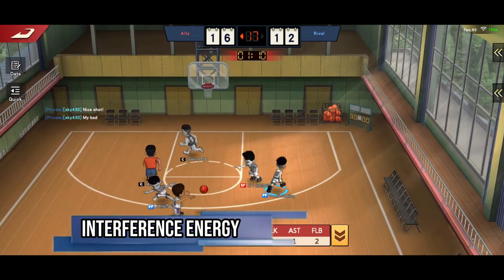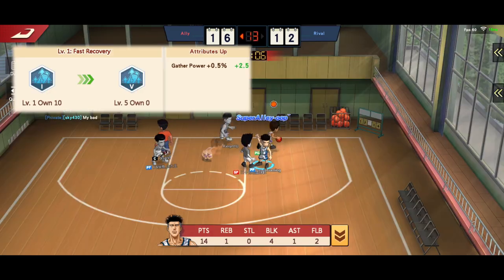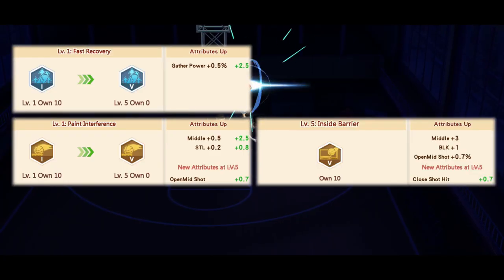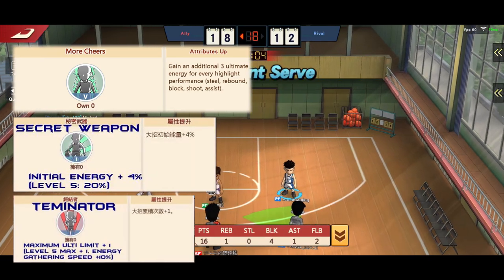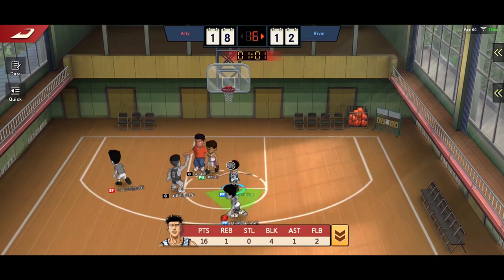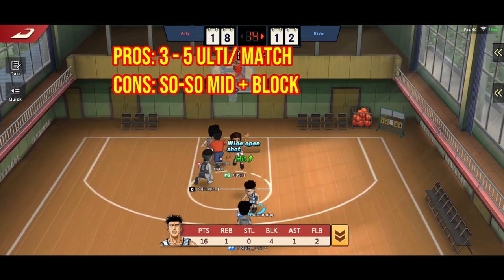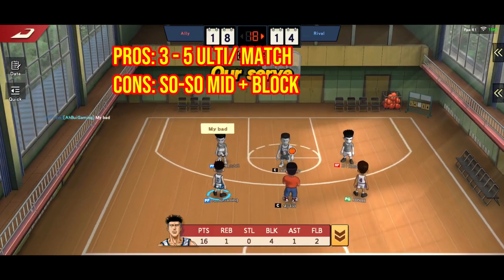Almost forgot this build — last build: Interference Energy Set, especially for Ryoji. Fast Recovery, Pain Interference or Insight Barrier, and Comeback Maker. Morchers and Secret Weapon are fixed. Either Terminator or Swimman for the last slot. The edge of this build: we'll have 3 to 5 ultis per match if you perform well. The cons are also very obvious — mid-range is so-so, and blocking timing must be precise.